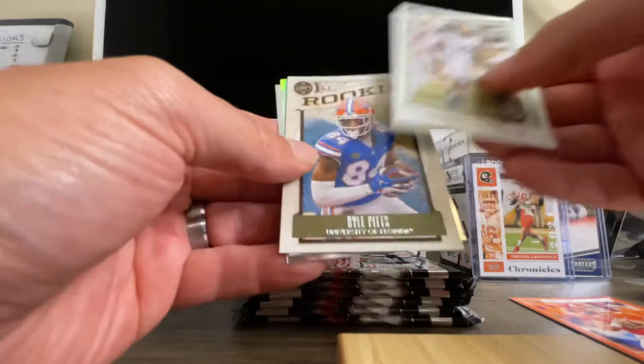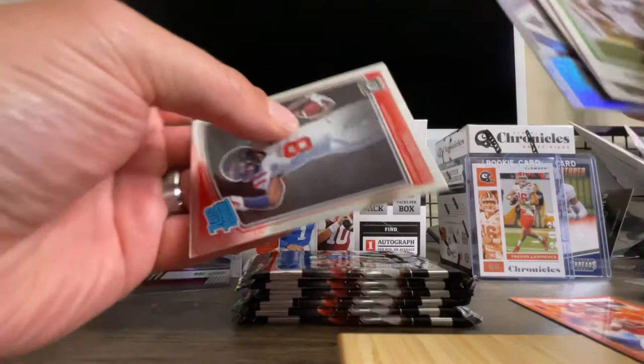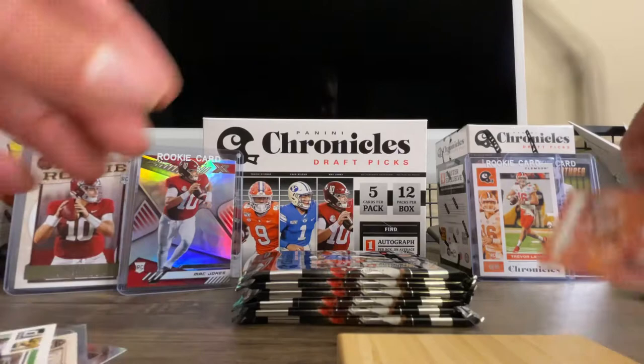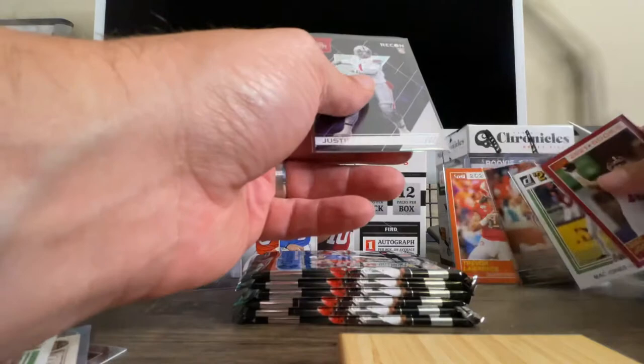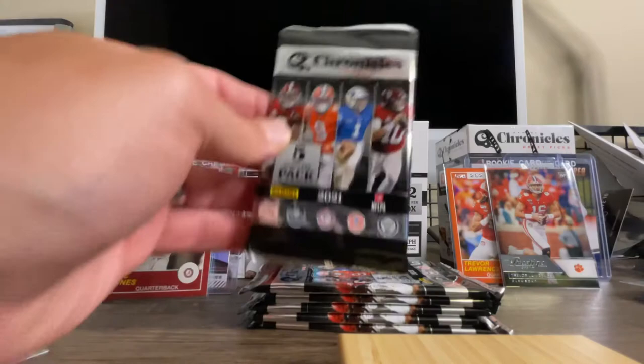And then we got Quidipe — that's a cool name. And then we've got another Kyle Pitts, because Kyle Pitts is all over the place in this product. We got a status card of Tutu Atwell — he's a great player too, I like that. And then I love these rated rookies — Elijah Moore rated rookie optic. That is not the prism version, but nonetheless I do love the rated rookies. Another Trevor Lawrence — this is the score version. So far we've gotten three Trevor Lawrences, four Mac Jones, and one Justin Fields — my favorite so far. This is crazy.